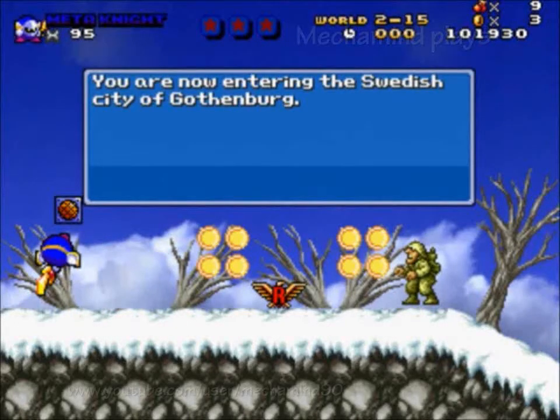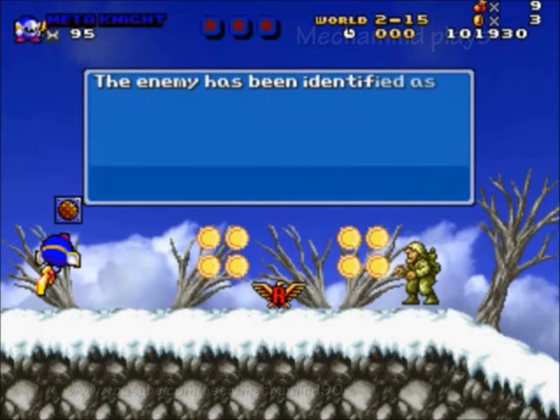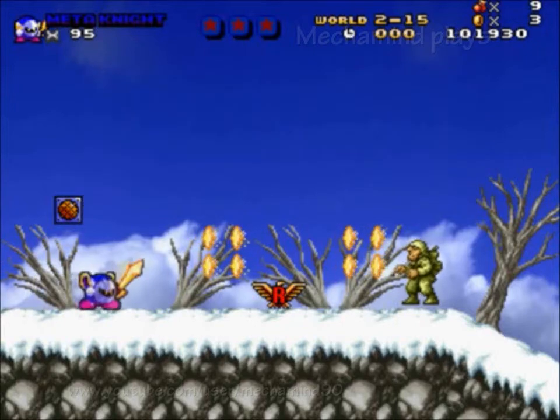You are now entering the Swedish city of Gothenburg. It's quite close to the main battlefield, so things could get a bit sticky. The enemy has been identified as a rebel army. Get ready for combat.